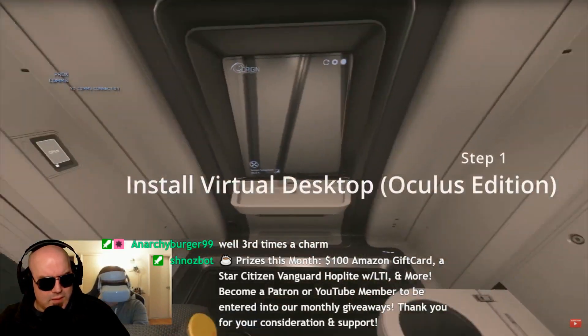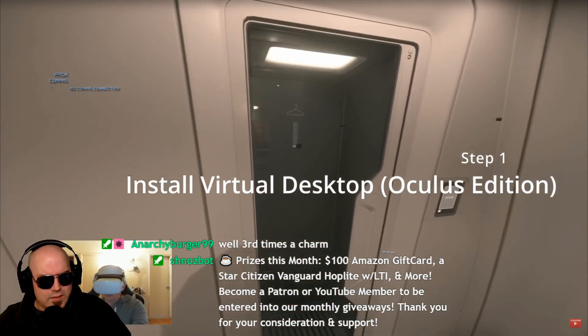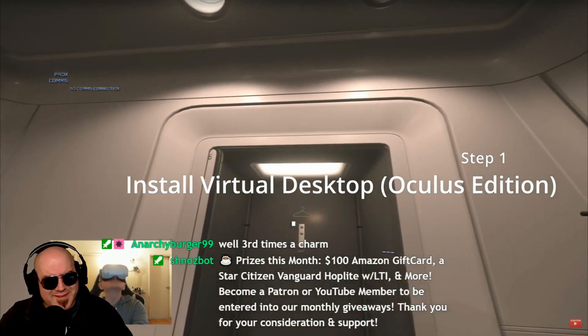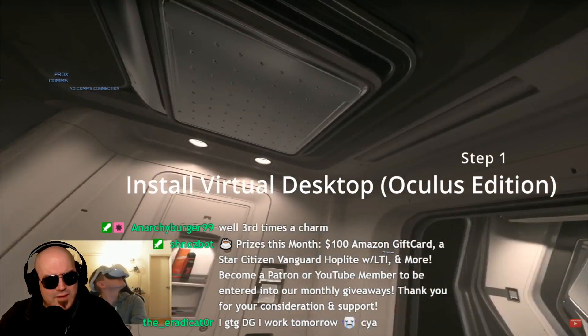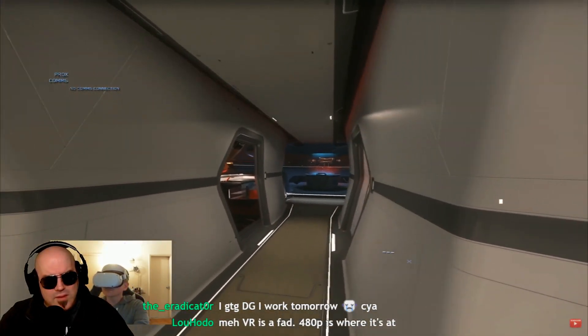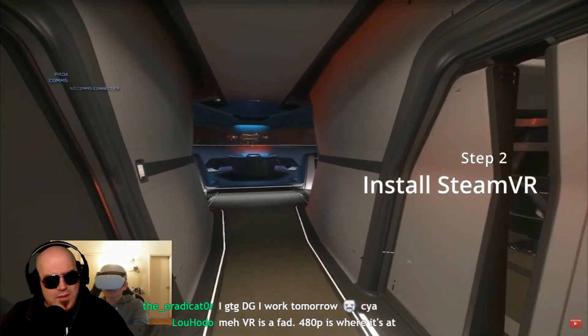Step one: download and install Virtual Desktop. There are two versions of it. I will focus on the Oculus version, since that is what I already own and it works well with my Oculus Quest 2 headset. Step two: download and install SteamVR.